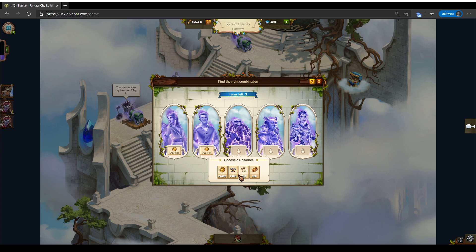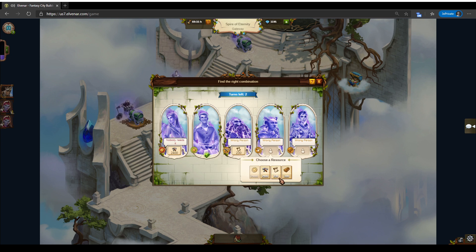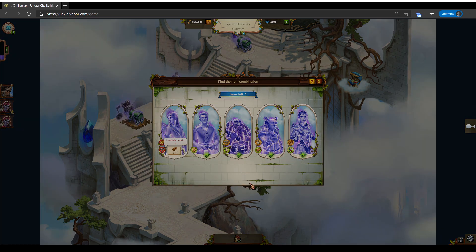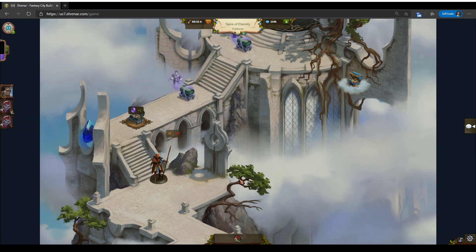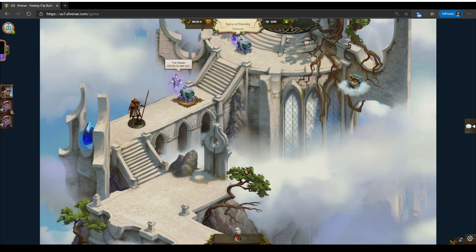Here we go again — second attempt, almost the same. Let's do the same thing. We have exactly the same situation: 50/50, scrolls, scrolls, planks — we'll go with planks again. And this time we got a trade! This one is done — the catalyst, nice.